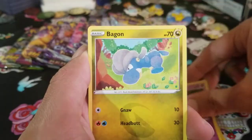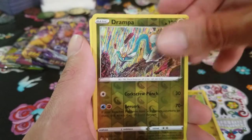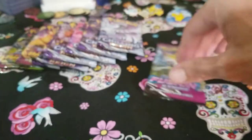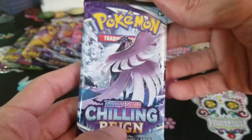There are so many good cards we need — a lot of regular Vees, a lot of full arts, and of course the alternate arts. Let's do some Chilling Reign. Got five of these Chilling Reign packs.